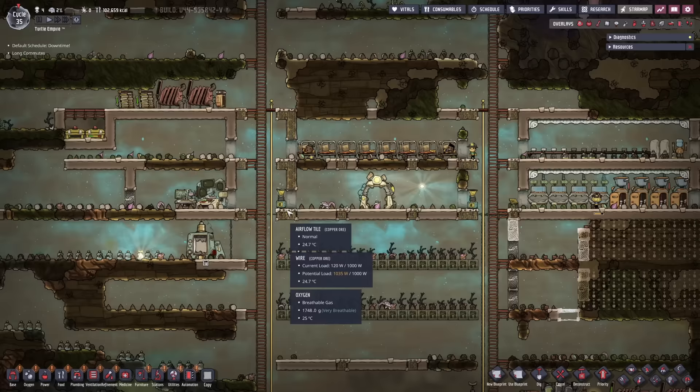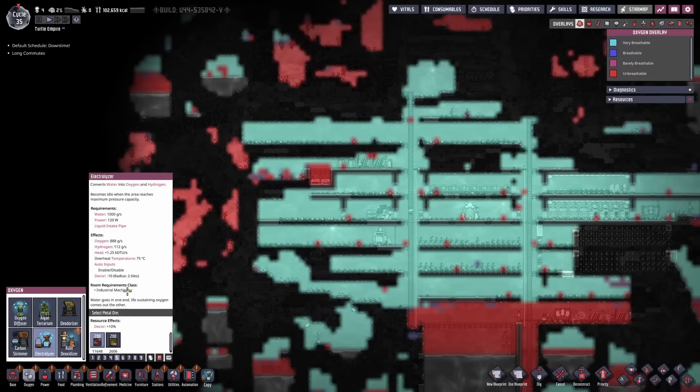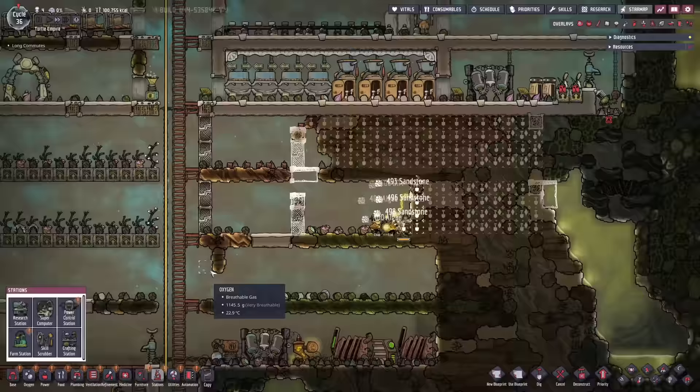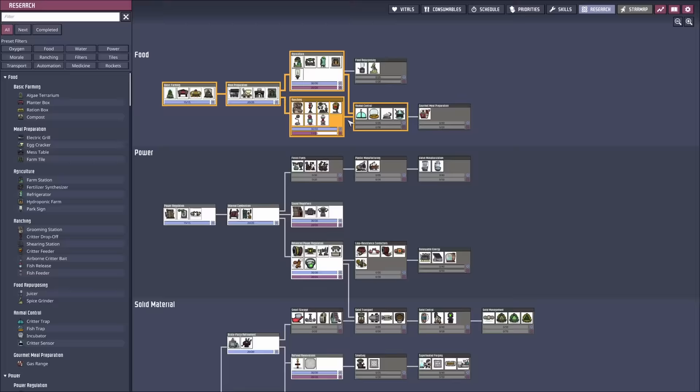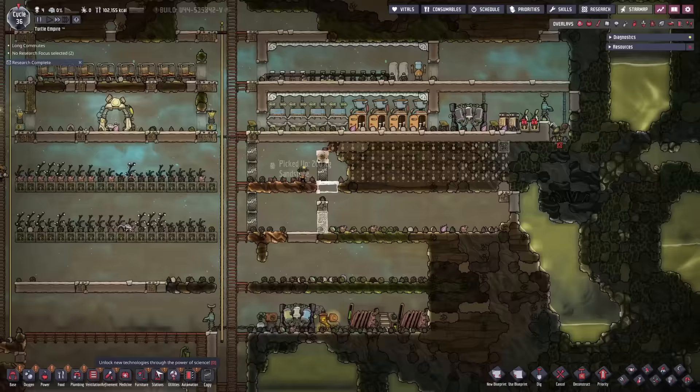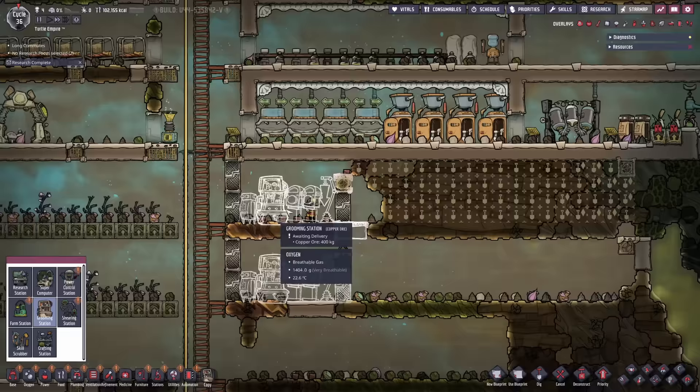But eventually we're going to run out of algae here, so we will need to eventually make a whole electrolyzer setup. The dupes mine endlessly to prepare this structure. We have ranching researched soon. Silver, where are you? There she is. Let's set the stations up — we just researched everything. Grooming station — perfect.